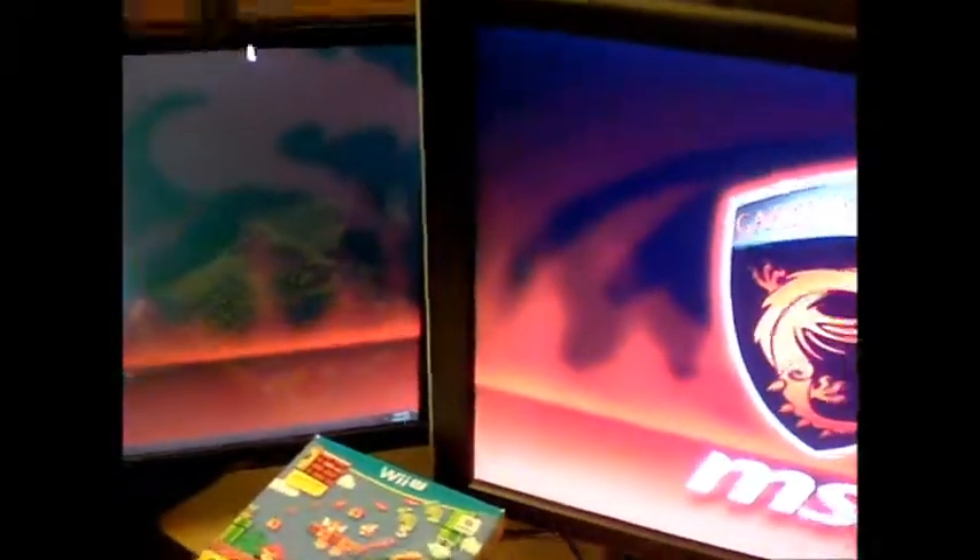My Windows 7 PC is on right now. As you can see, both monitors that I'm using. This is the CD/DVD drive on my Windows 7 PC. As you can see, the little green light is flashing on the CD/DVD drive.